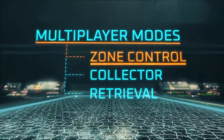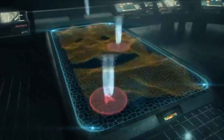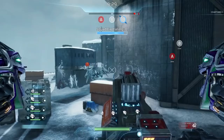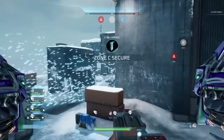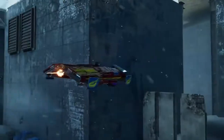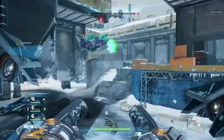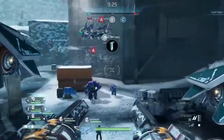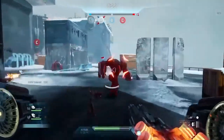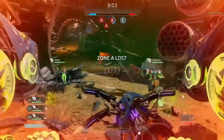First up: Zone Control. In Zone Control, crews compete to control the map by capturing and holding specific areas. A Zone is captured when a unit is able to occupy the area without enemy interference. Keep in mind, pilots, that GravCycles cannot capture Zones. Zones can only be captured and contested by ground units, so try focusing your attacks on them first and foremost. Though GravCycle takedowns are still worth big points.